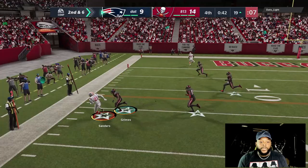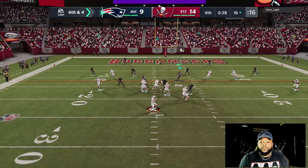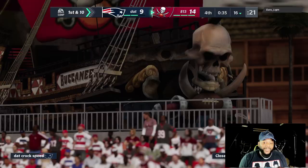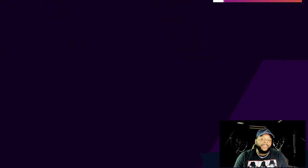Come on — get out of bounds. Pressing triangle, holding triangle — give me something. I'll take it, I don't even care. He quit! Let's go man! That's how you lock up on defense. I thought I should have had that pick though, and I thought I could have had a TD too.